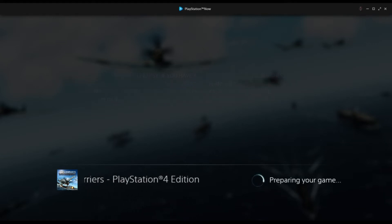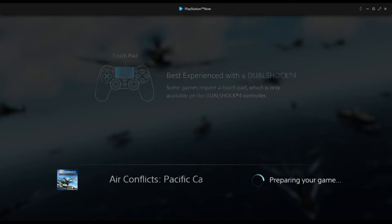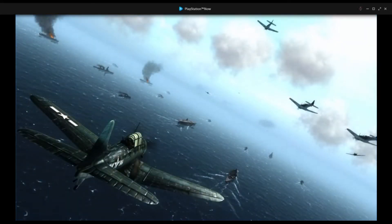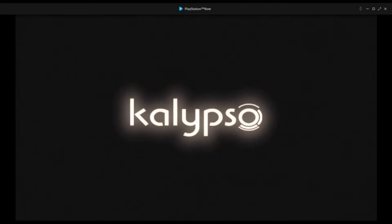Hi everybody and welcome to TASU Show. Today we are going to play Air Conflicts Pacific Careers PlayStation 4 Edition on PlayStation Now. It's been probably the third or fourth time that I'm recording this game — I had some issues with a controller and other things. Anyway, it's published by Calypso Media. It has a three and a half out of five stars on the PlayStation Now ratings out of 331 ratings.